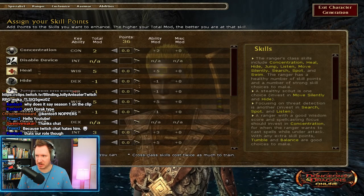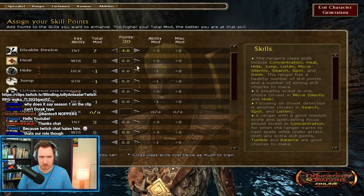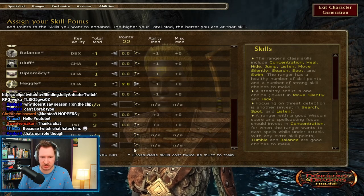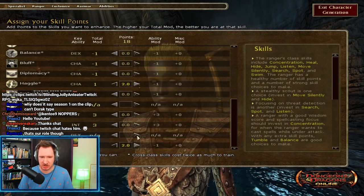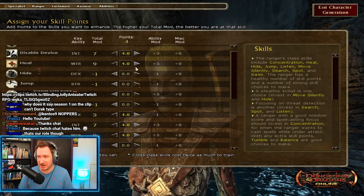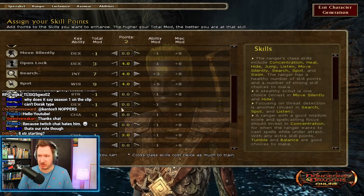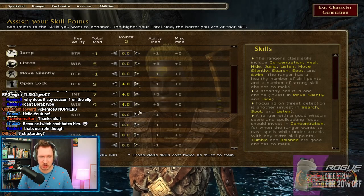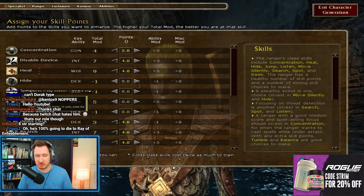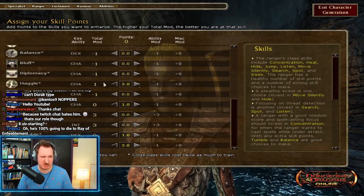Now as far as the skills go — Concentration, two points; Disable Device; Heal, because I need to heal myself. I'm also going to max out Haggle because I am playing solo. One point into Tumble, because it's really important. I need to make sure I have Spot maxed out, Search maxed out, Disable Device and Open Lock. I've got to put one point into Perform, which will allow me to get through one single door — there's a quest called Make Believe where one point in Perform lets you bypass an entire section. I'm not going to be sneaking, so Hide and Move Silently aren't important. Listen is a useless skill. I don't need Jump because I cast the spell. A little bit of Concentration — I actually only use Spell-like Ability, so you probably don't need any.